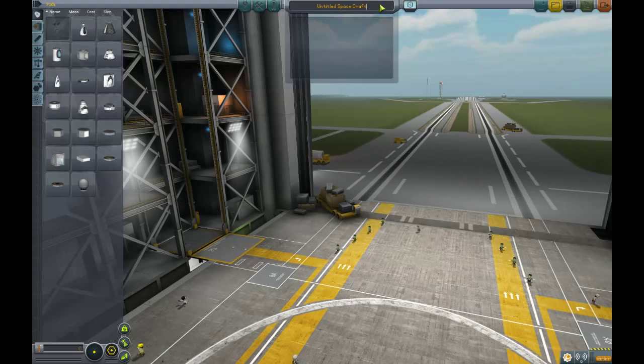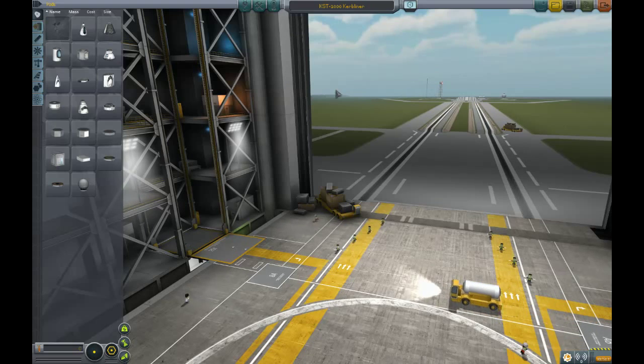We're going to start by naming the craft. We're going to call it the KST — the Kerbal Space Transport — and we're going to name it the 1000, because we're just that awesome. But it's going to be the Kerbaliner. So CST, Crew Space Transport 100.